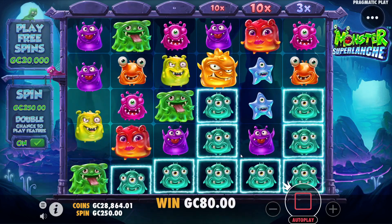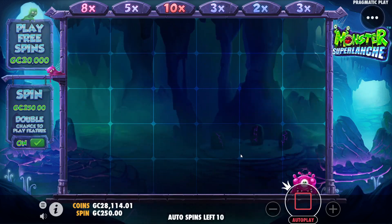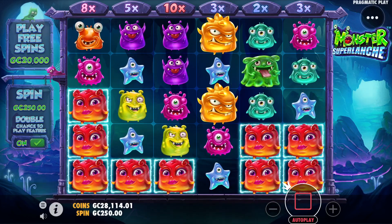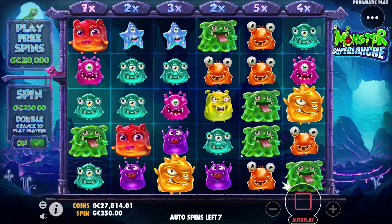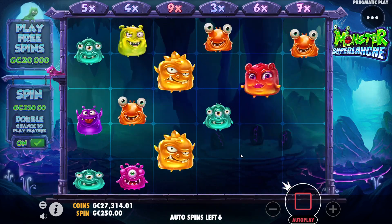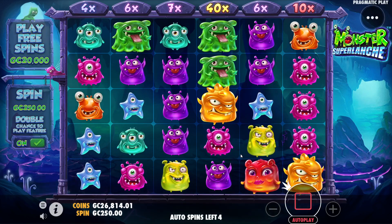It takes four scatter symbols or more to get into the bonus. During the bonus, three or more free spins will give you bonus spins. Eight or more of any symbol on the screen gives you a connection and it will continue to tumble down. Any multipliers you've activated will move over to the left side — during the bonus they all add up over time and we can end up with some pretty ridiculous multipliers.